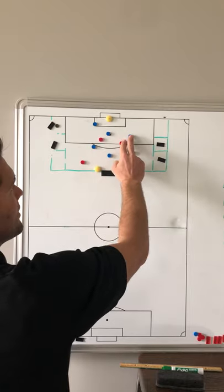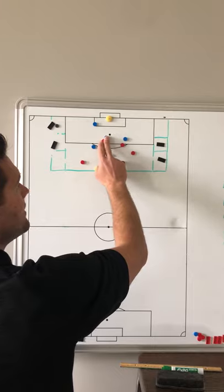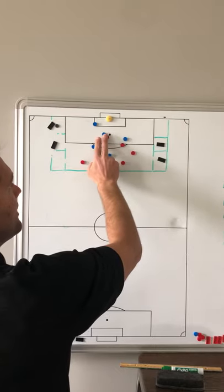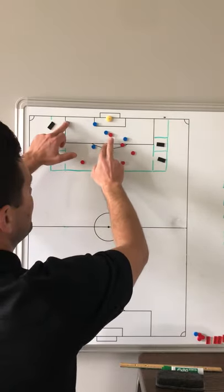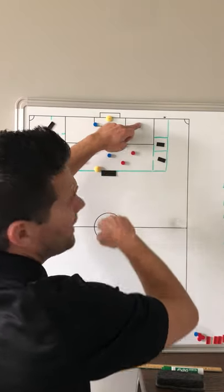The other two players here would pick up runs right away, going man-to-man. We're making contact early, impeding their run, and then as the ball is served, we're in a position to make contact late and win the ball out.